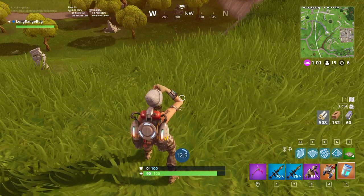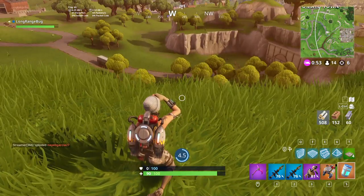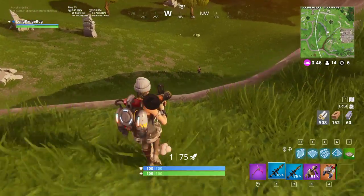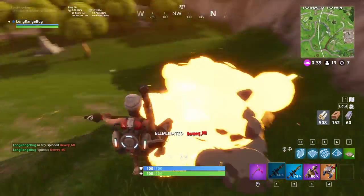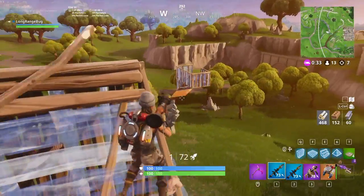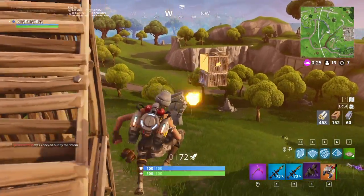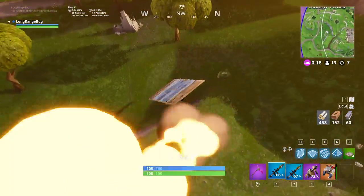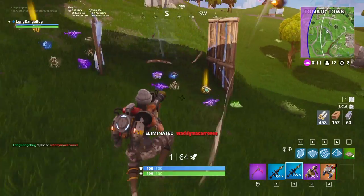I might actually be able to get this off. There's teammates all the way back there, so if I can isolate them with the chug — this might be GG for them. Got him, let's go. You just got to get them separated, because if they're both sending in rockets at the same time, not good. 31 fall damage — I think it's good.